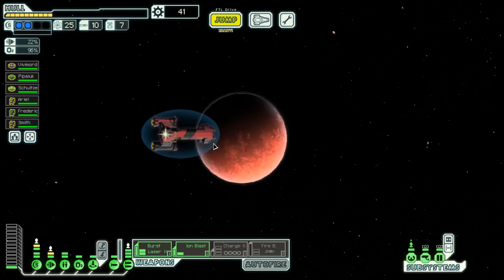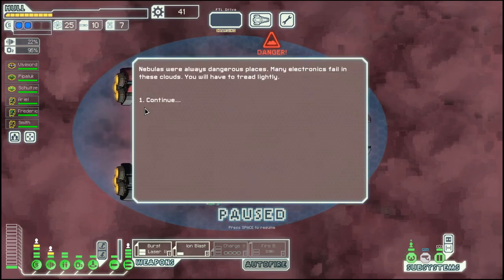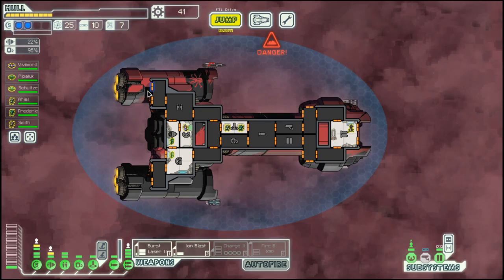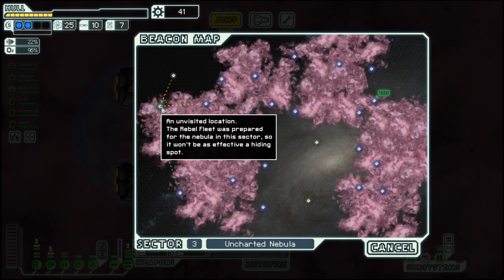Hello, boys and girls, my name is Otzestia and welcome back to Season 35 of my FTL Series Episode 3 in the Federation Cruiser Layout C, where we had a great start so far.